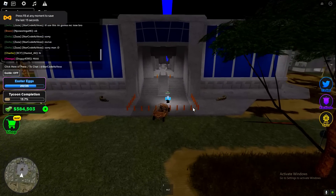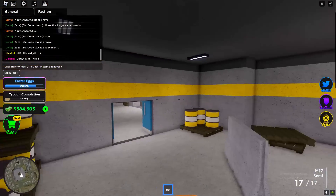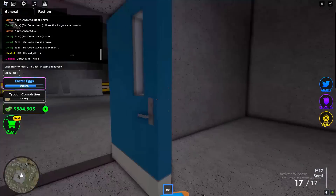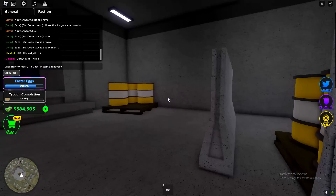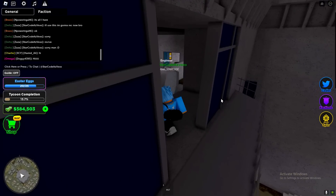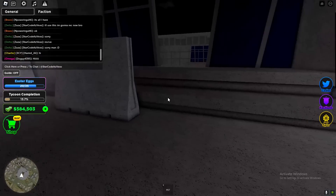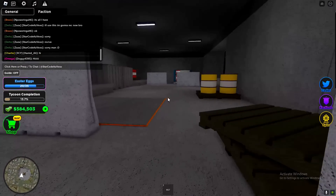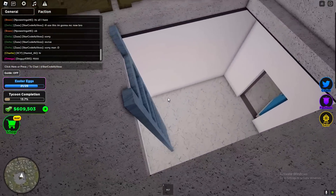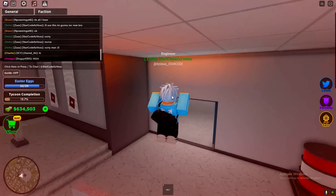I'm pretty sure I did miss some eggs inside of this building here. I cannot stress enough — make sure you have a weapon when you are in here, unless you want to die and walk all the way back. Apparently there are some eggs inside here, so let's see if we can find any. There's definitely somebody going to kill me here, so I need to be pretty careful. Let's go through here — yeah, there it is! There's the egg, go ahead and get it. And I'm pretty sure there's another egg right somewhere near here — yeah, right there, go ahead and get it.